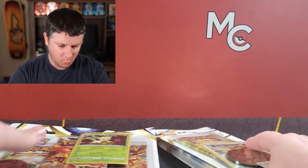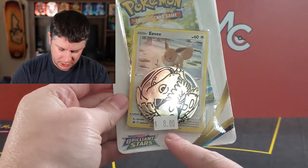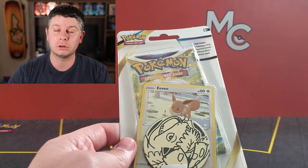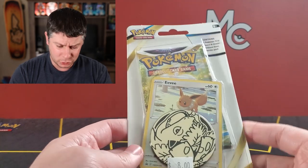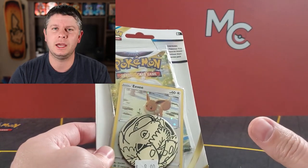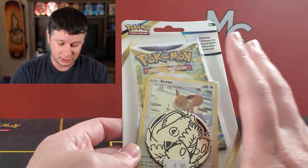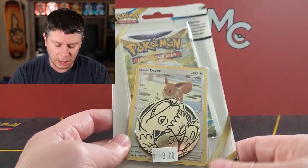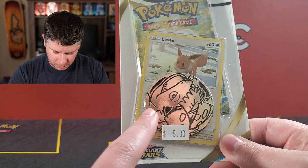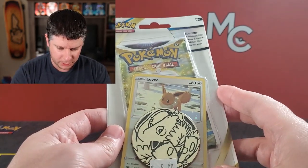We're going to crack into these one at a time and we will start with the EV blister. I paid $8 for this from a local store. I happen to be near a store and today is release day and they had a bunch of stock — ETBs, booster boxes. It's a very refreshing day when you can find everything at the first store you go into, specifically at independent retailers, not big box. You get a Venusaur coin with this.